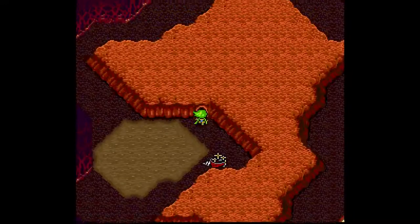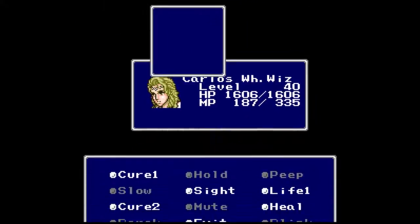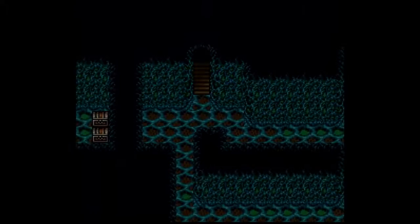So there are two major locations that we're going to want to visit - actually a minor location and a major location to visit.